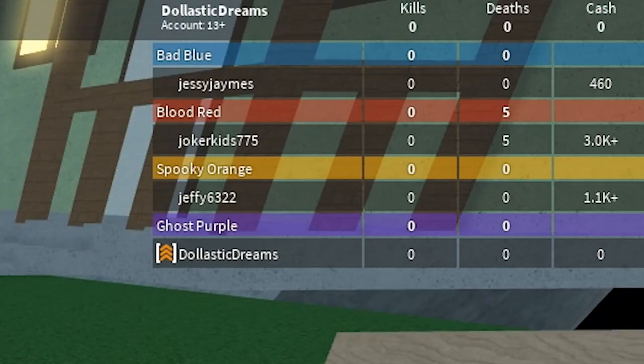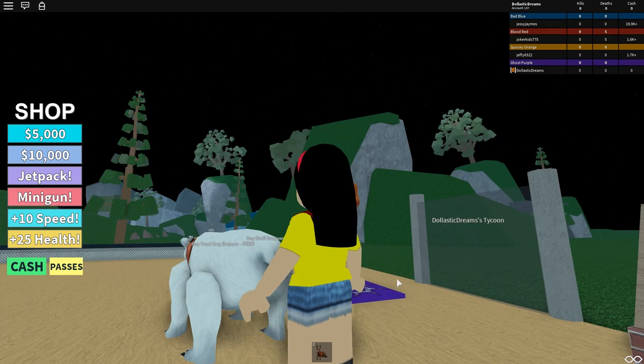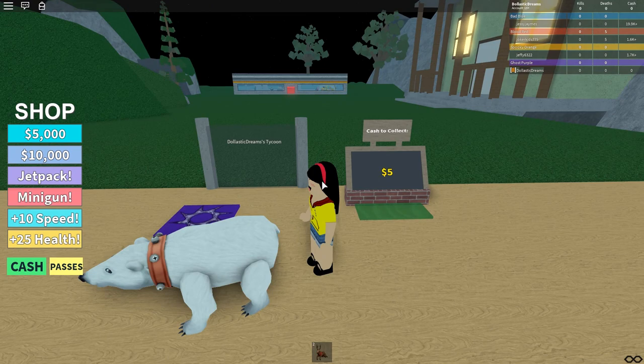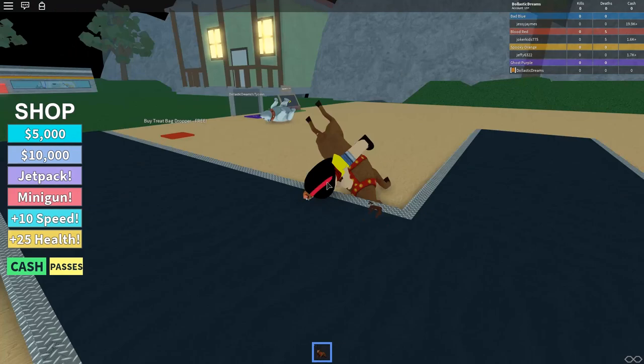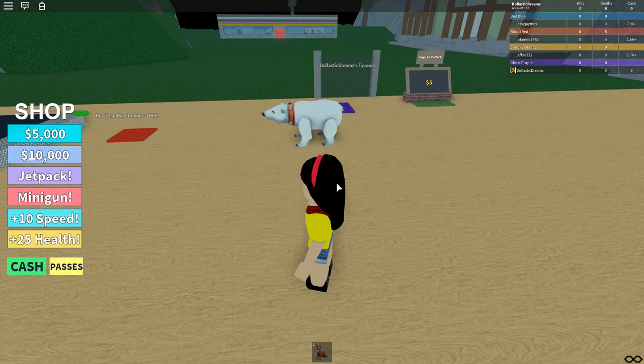I'm in ghost purple plot so let's claim it — yay! In the thing we have a polar bear who is proudly showing his fluffy butt to me. You're so cute! It doesn't look like I can put him back. They're kind of Christmasy but they're quite cute to just hang out with. It looks like I can't retract my polar bear, so you're just gonna keep me company.